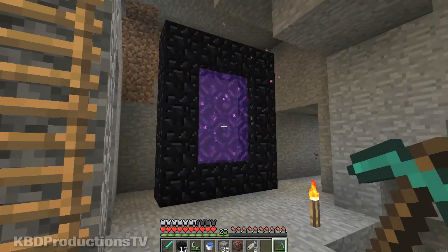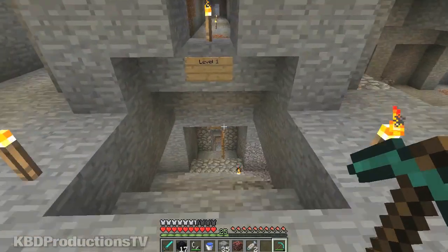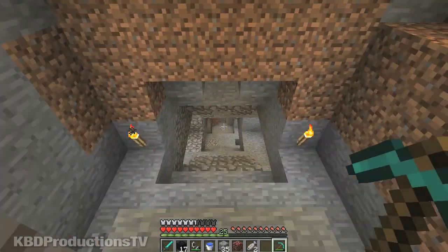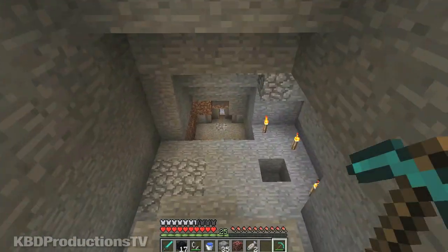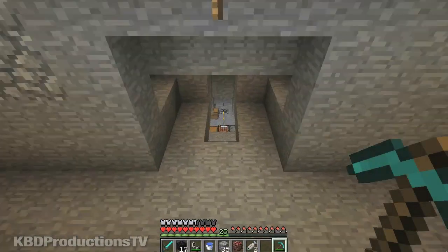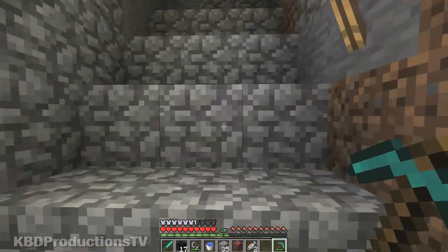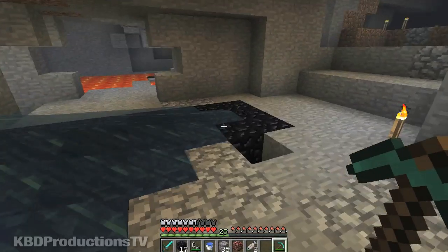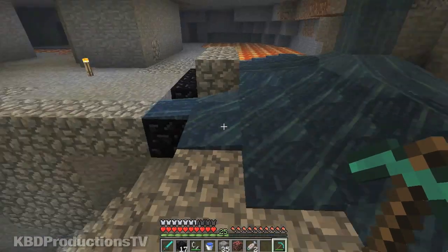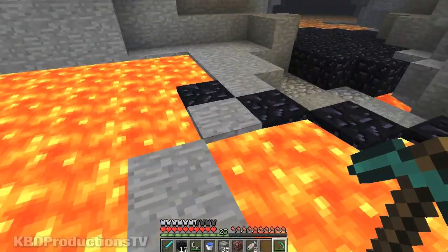Now, to make the portal you first need lava — you might also need a bucket of water. I have some lava down here. We need to dig up some obsidian. Obsidian is the rock you get when you pour water on lava. I believe it's down this way — I marked it with some torches. There's obsidian right there, and there's the lava. Water is pouring onto the lava, which turned it into obsidian.